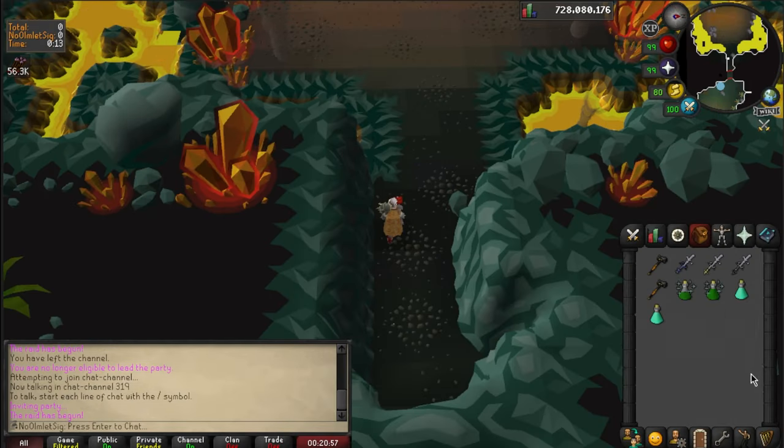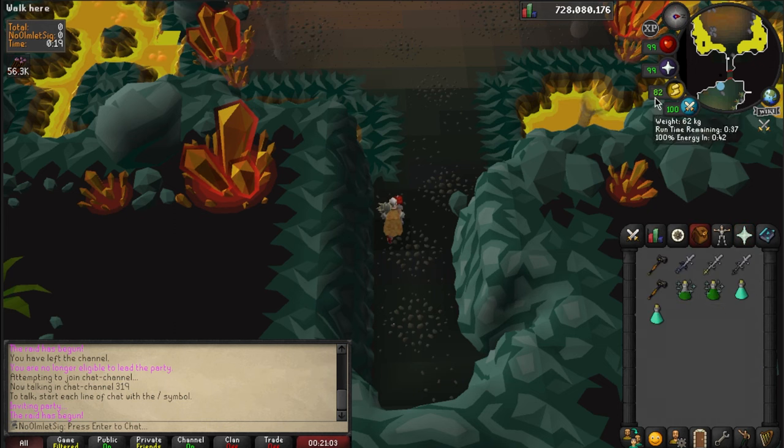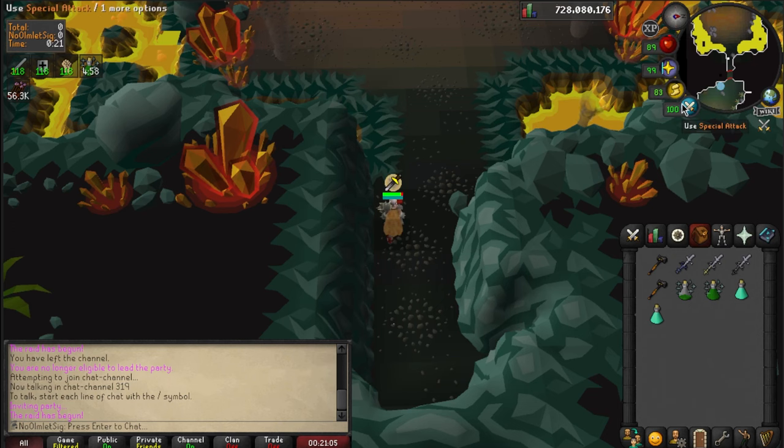When you're learning, I suggest hitting your quick prayers to protect melee and piety. Take a sip of your super combat or overload and prepare your dragon warhammer special.